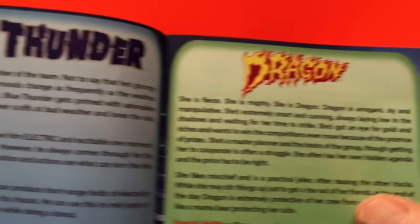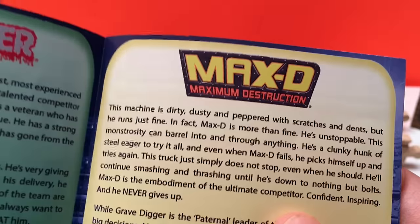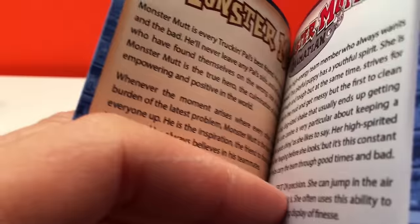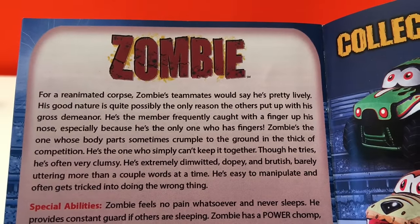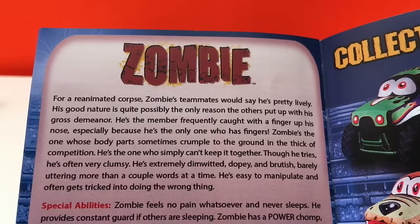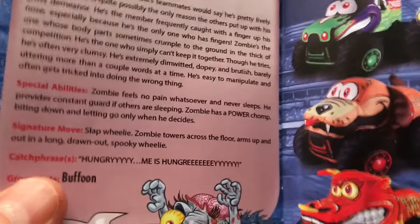From Alien Invasion, Blue Thunder, Dragon, Earthshaker, El Toro Loco, Gravedigger, Max D — my favorite — Monster Mutt, Monster Mutt Dalmatian, Monster Mutt Rottweiler, Pirate's Curse, Soldier Fortune, Son of a Digger, and Zombie. These write-ups are more for the little kids, so we'll just read a little example. Zombie — for the reanimated corpse, Zombie's teammates would say he's pretty lively. His good nature is quite possibly the only reason the others put up with his gross demeanor. He's the member frequently caught with a finger up his nose, especially when he's the only one who has fingers. That's pretty funny. It goes on but we're not going to read it all — I want to save it for you guys to discover when you get the pack.